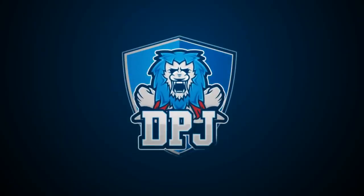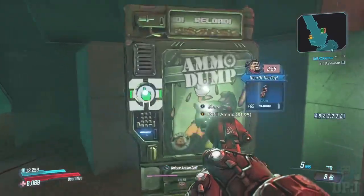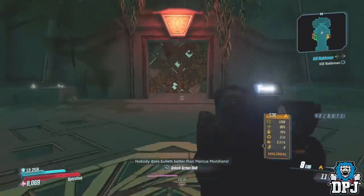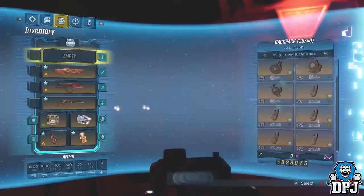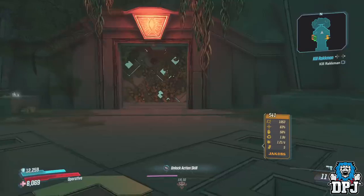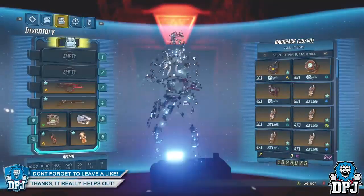Today guys I have something special for you — a tactic in which you can literally kill Grave Ward or any other boss in the game within a single second without having any skill class build set up. Yes, that is right. How's it going guys, my name is DPJ and I'd like to thank you for stopping by and checking out my video.